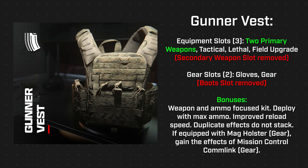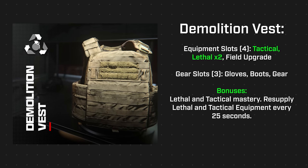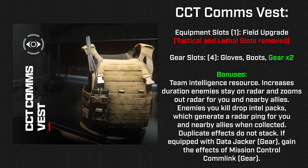The gunner vest gives you two primary weapons, a tactical, lethal, and field upgrade, but removes the base secondary weapon slot. You also get gloves and a gear slot, though the boot slot is removed. Additional effects include max ammo, improved reload speed, and if equipped with mag holster gear you gain the effects of mission control comlink. The demolition vest offers a tactical, two lethals, and a field upgrade, plus gloves, boots, and gear, with the benefit of resupplying lethal and tactical equipment every 25 seconds.